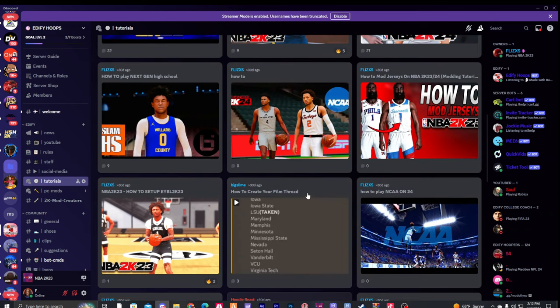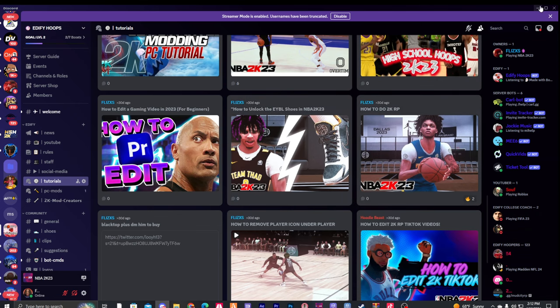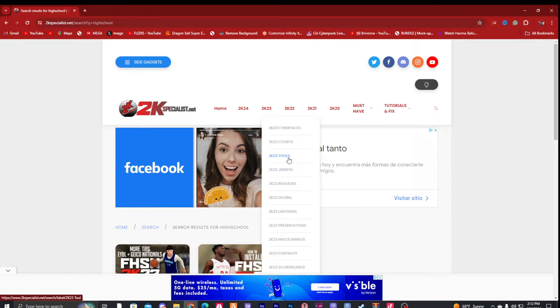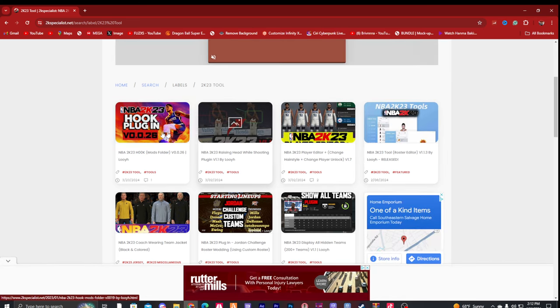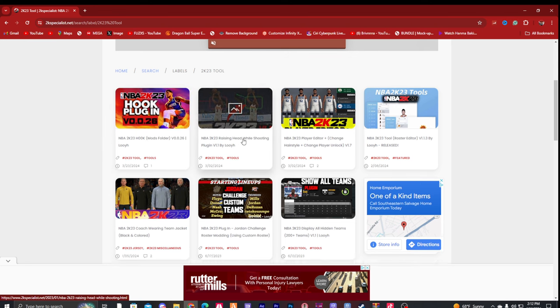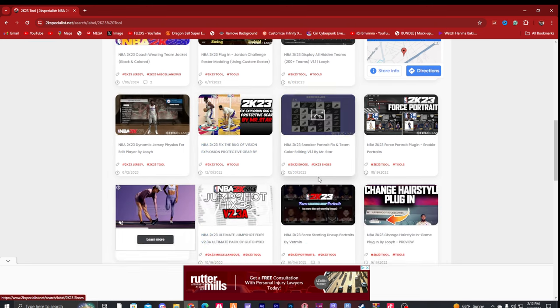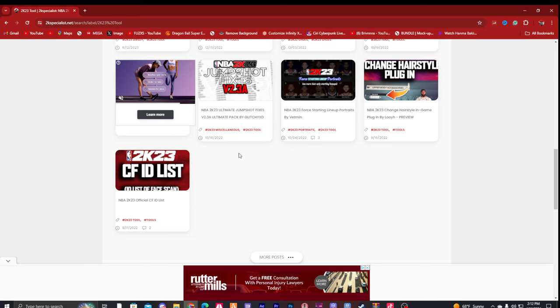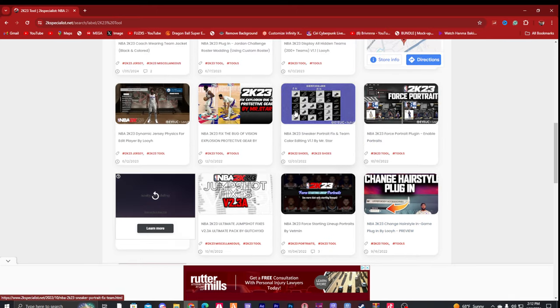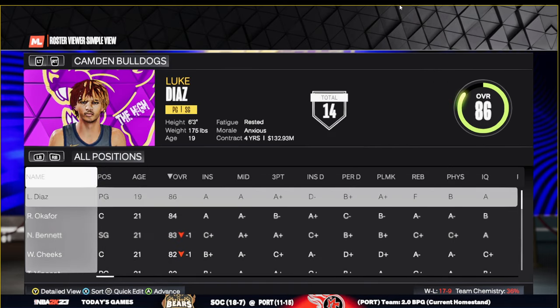We're on 2K23 — do not buy 24. If you're on 24, the only thing available is a college mod that just released a few days ago. You can also go to the tools website to get everything you need: roster editor, player changing, hairstyle unlock, release head while shooting, the mods hook folder, display all hidden teams — all of these tools are very important and will make your 2K look as good as possible.